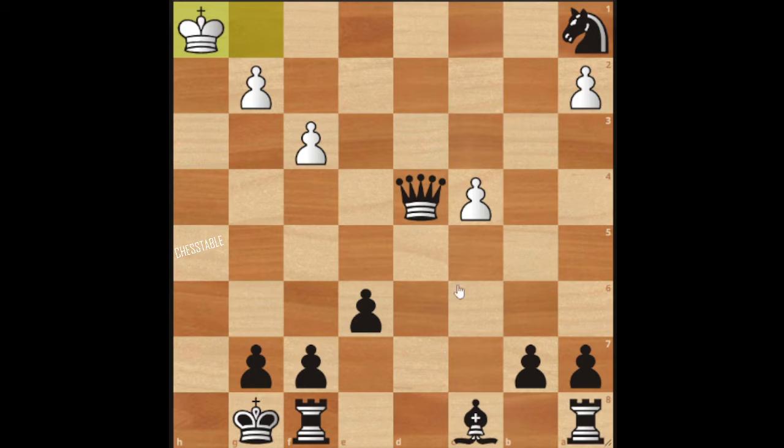In that position, of course, black can just take all the pawns and then go for another queen, and the game is won. But the idea that black will use is actually to just trap the king so that the mating attack would just be devastating.